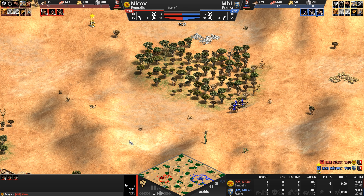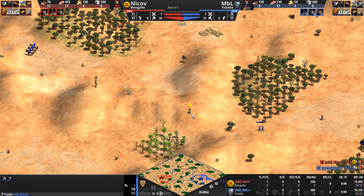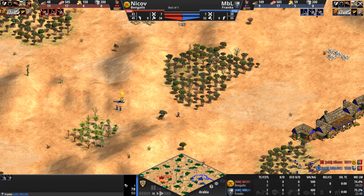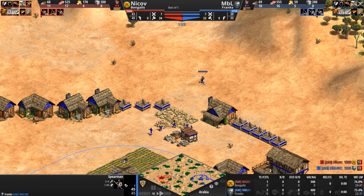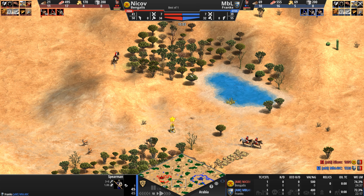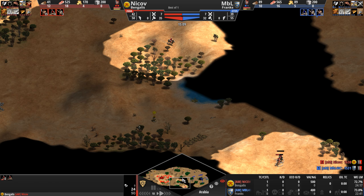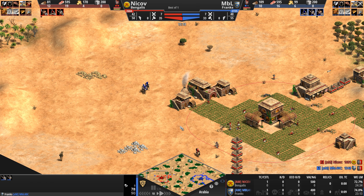Our Frank wants to know what is going on and is moving forward with basically his entire army count, just one spearman probably being left at home to guard — he pulled the short straw. He is not going on any kind of adventurous campaign. Our Bengali now moves out as well. Map vision not great for red, map vision not great for blue.